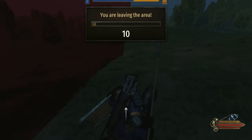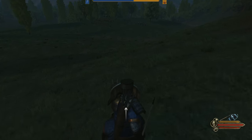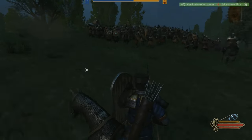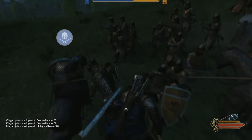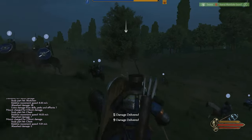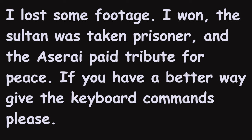We'll flank them a little bit, use the hills. I see they're close to the edge. All right, let's charge everyone against the enemy. I continue to distract them to give my troops an advantage. I just pushed them to the edges and I look to see if anybody is outnumbered.